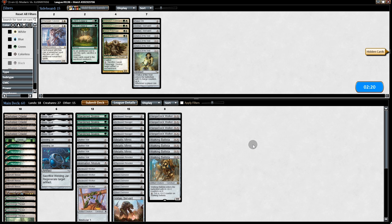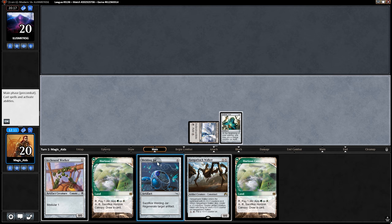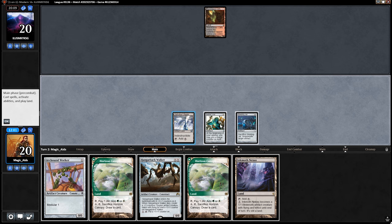Going into game three: do we go the Chalice route? We only saw one card costing one from them last game, so in a lot of ways it's not worth it. We could put a Canister in for Blood Braid Elf, but I'm not sure it's worth it. Opening hand — we do have the Vial so we'll give it a shot. Vial, Welding Jar, and pass.